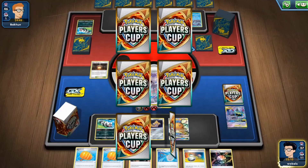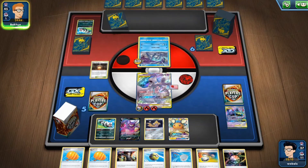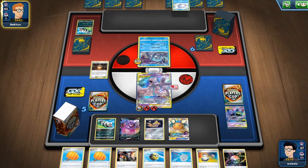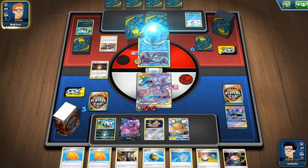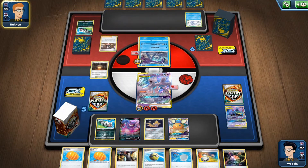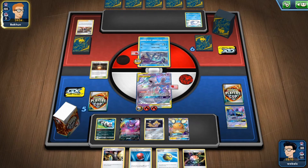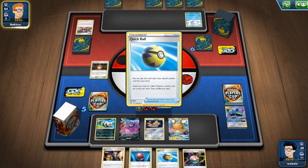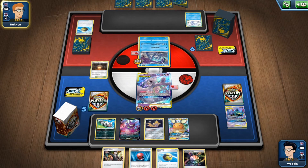Giving me my first prize card — Quick Ball, not too bad. Maybe able to find the Reshizard next turn and playing the Boss. Okay — my opponent plays Marnie, let's see what we can get. Okay, a Cherish Ball and a Quick Ball, a Boss and a Warplem — that's great. So we are able to get at least one Pokémon we want with the Cherish Ball.